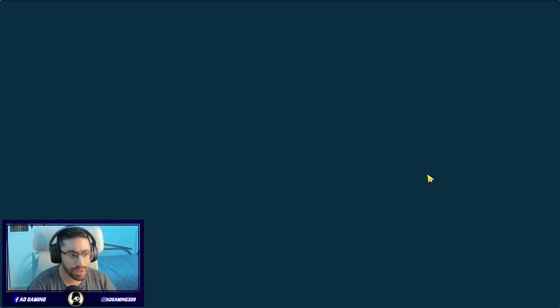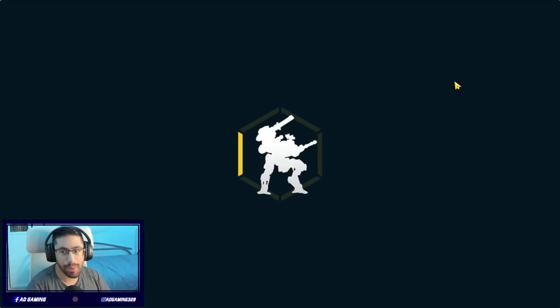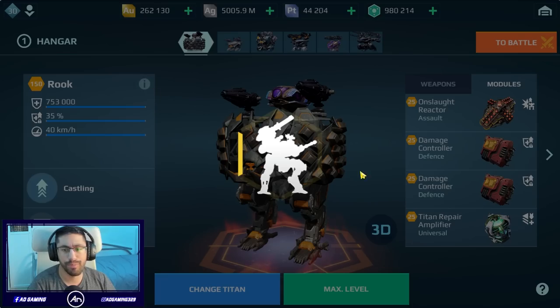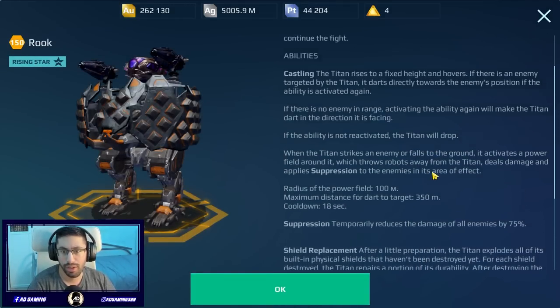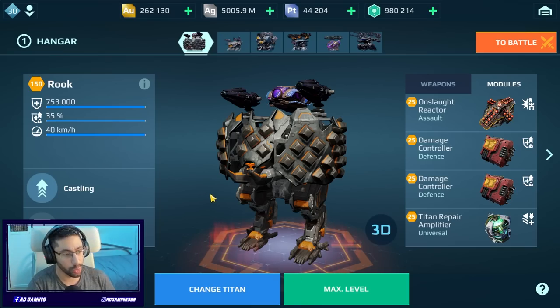You can see the Kraken Vajra. The Stellar Veyron also got a nerf after update 9.1, in case you don't know. We have two damage controllers, one Titan repair amplifier on slot reactors. This is the information about the Rook Titan — it has suppression. You're going to see it in the gameplay, already explained on the test server.